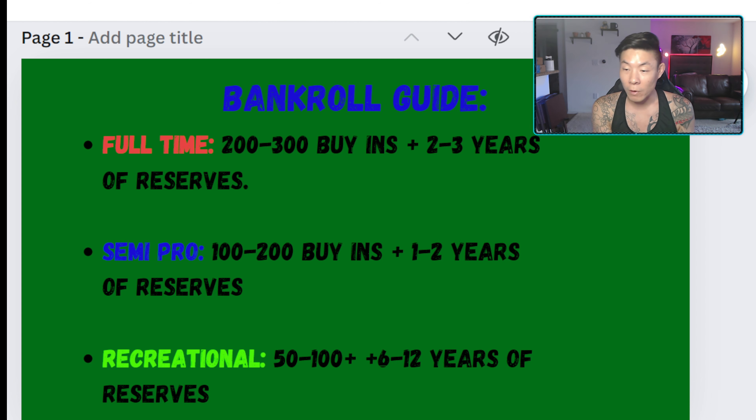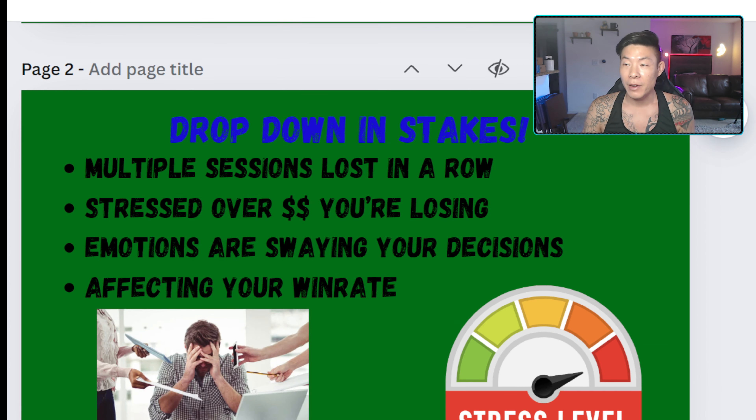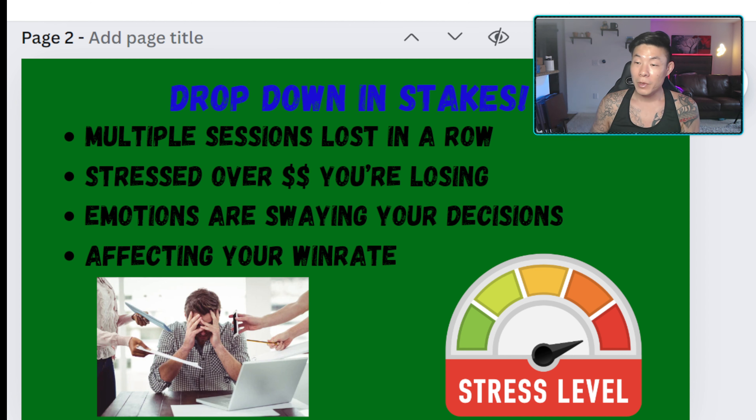For recreational players with a full-time job, the rules can vary heavily depending on your skill level, how much money you have in the bank, how often you play, how much you earn, and how much disposable income you have after expenses. If you have a ton of money saved or a high wage, you may not need to worry as much — maybe 20 to 50 buy-ins at all times. If you don't earn as much or don't have much left over, you may want 100-plus buy-ins at any given time.